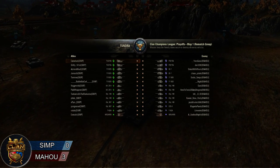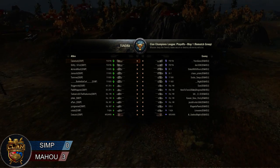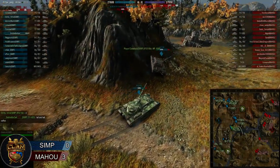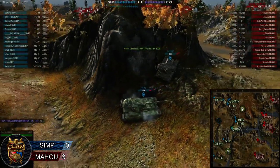Mahu bringing two 215Bs, two IS7s, two E5s, five 140s, an STB, and a 62A, with that arty piece being played by Reptile. We've seen him in the arty piece — all four games now.